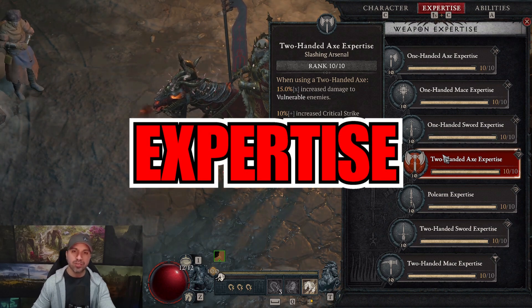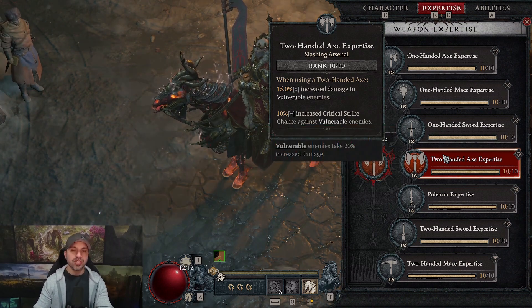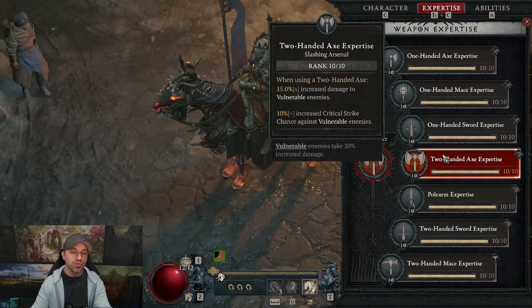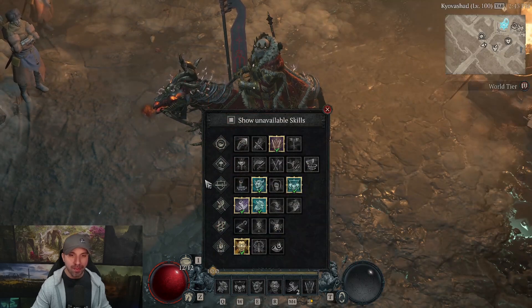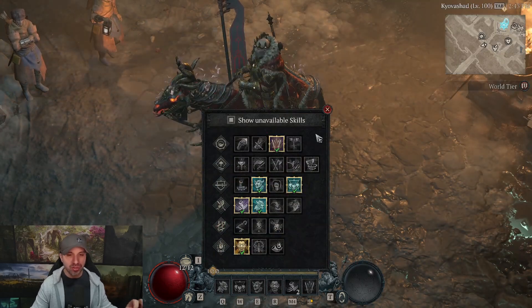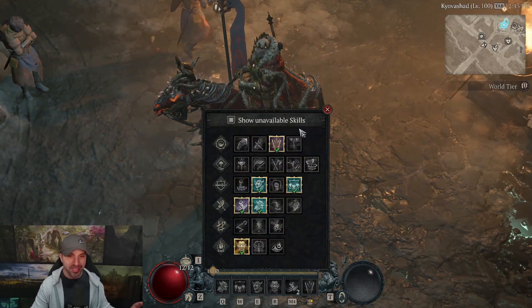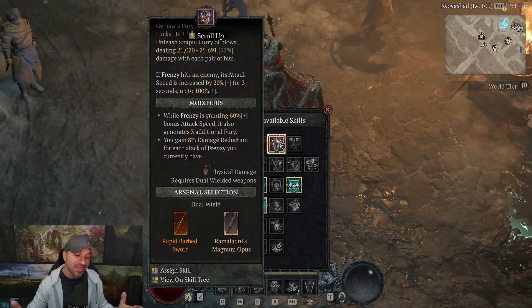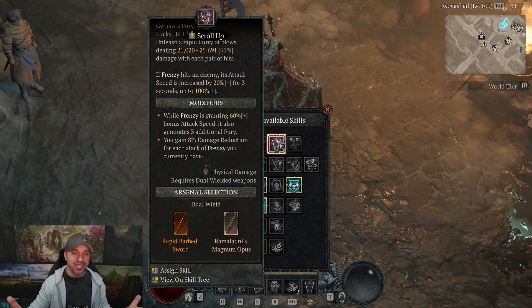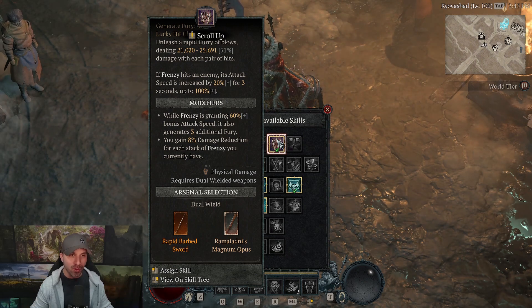Moving over to Weapon Expertise: we are using a two-handed axe, which gives us multiplicative damage to vulnerable enemies — perfect for this build. When it comes to Weapon Selection, the only skill that actually has a weapon assignment is Frenzy, and Frenzy requires Dual Wield. So you effectively don't have a Weapon Selection choice here — Dual Wield for Frenzy.